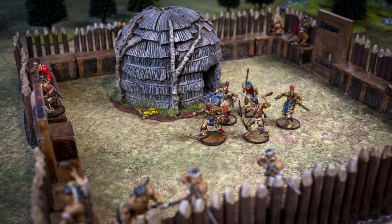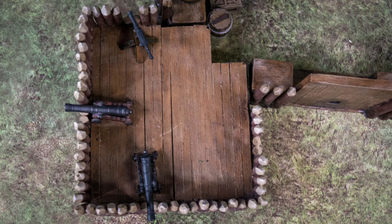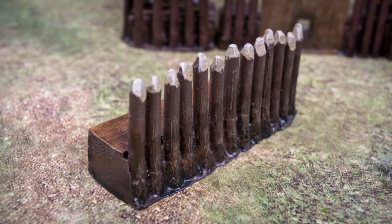The bastions aren't currently available — they've been sculpted and some have been cast, but Firelock has had issues sourcing resin in the quantity needed since the bastions are hefty chunks. They should be out in early 2022. The palisade fort itself is currently available and as of January 2022 is priced at $79, which is pretty good for what you get — eight pieces of resin that are a nice addition to your game.